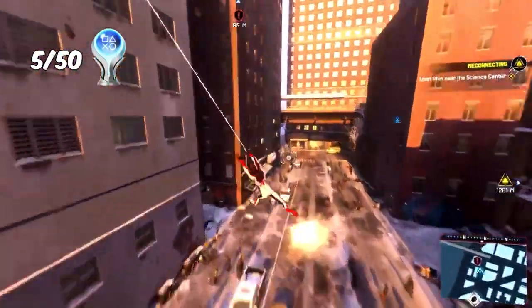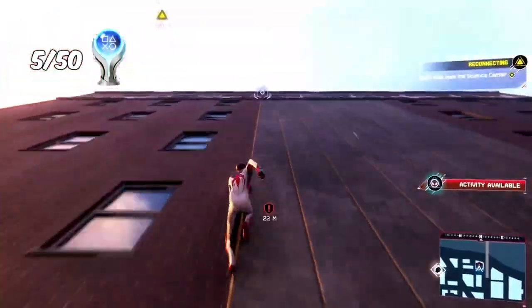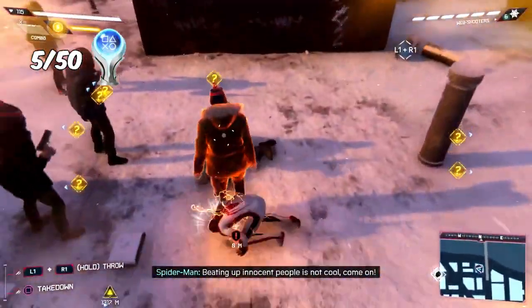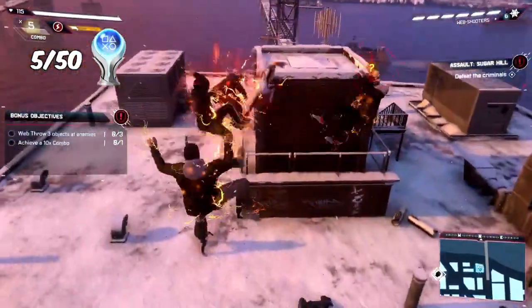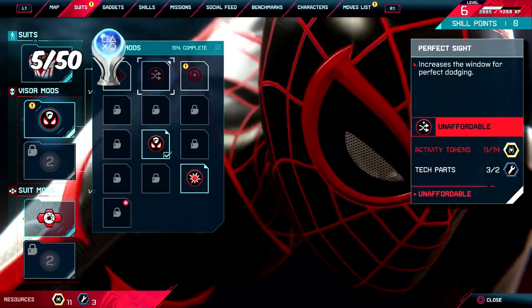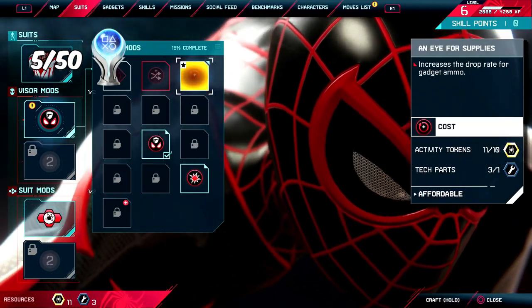Before heading into the next mission I decided to go around and collect some of the collectibles. While collecting them I was also solving crimes as they popped up. After completing two bonus objectives during a crime I was given a bigger reward, which allowed me to craft a visor mod. For crafting one I received the trophy 'Look with Better Eyes.'